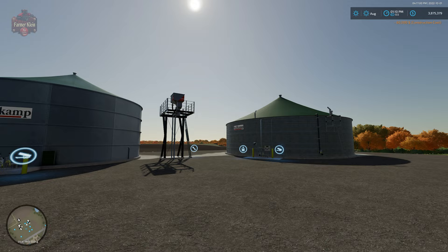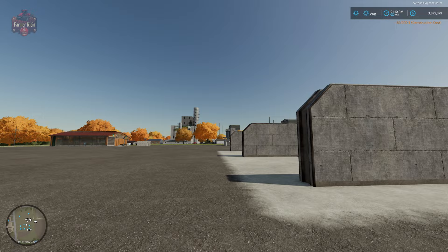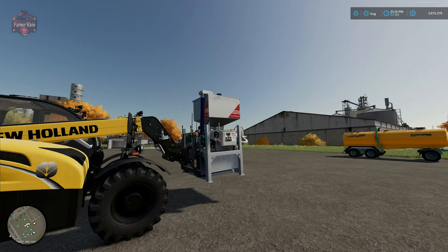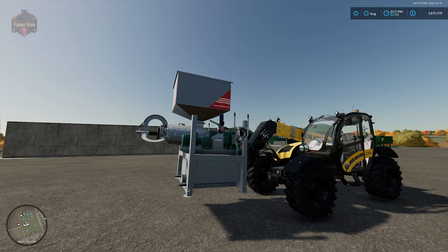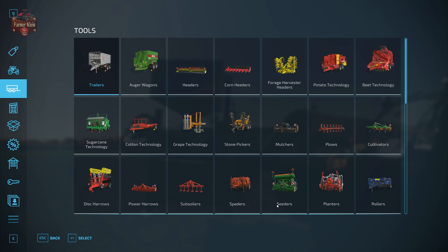Then we have one more option and that is a mobile solution. The mobile solution looks just like this — you carry it around on front loader forks, either on a front loader, telehandler, or skid steer. You're going to find that in the shop menu under tools, miscellaneous.